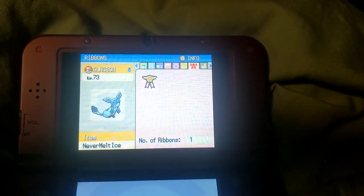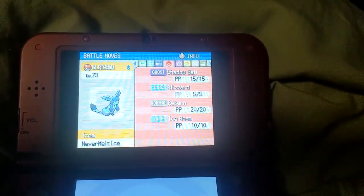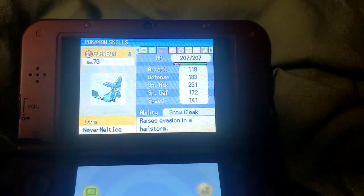Glaceon, Ice type, holding Never Melt Ice, with the moves Shadow Ball, Blizzard, Return, and Ice Beam, and Snow Cloak for its ability.